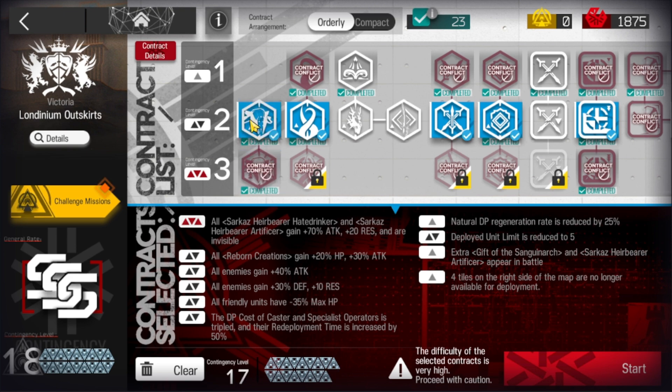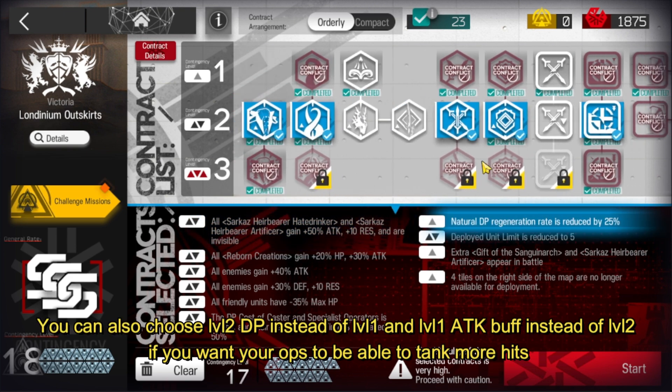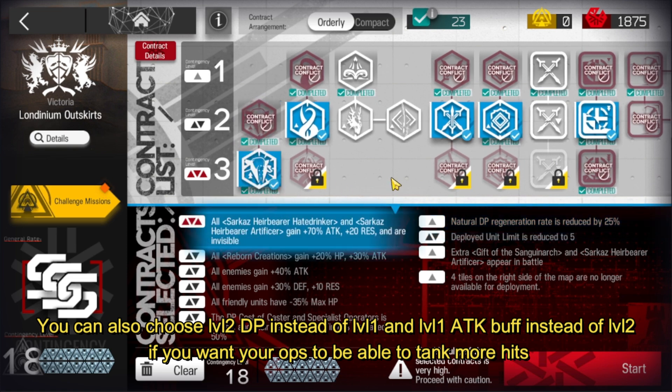If you did not unlock the level 3 tag here, you can choose the level 2 one and then the level 2 DP tag. The DP pressure is going to be a lot higher though, so you need to bring E2 Texas and Zima to deal with that.